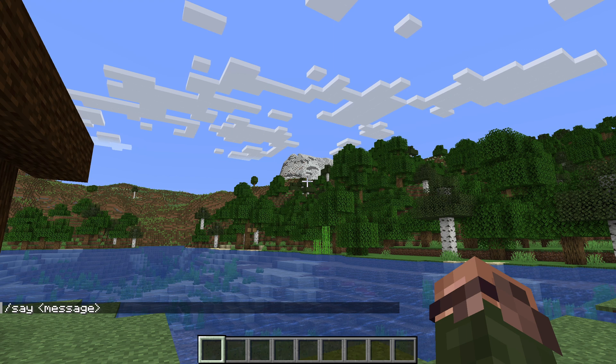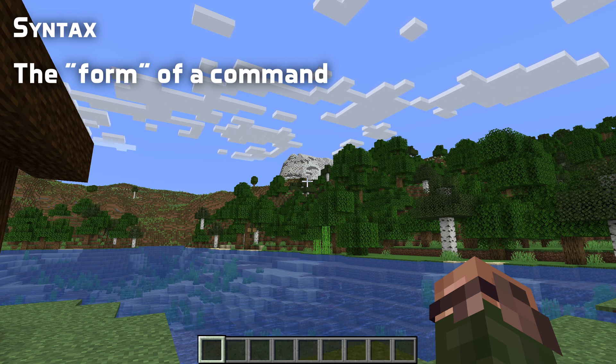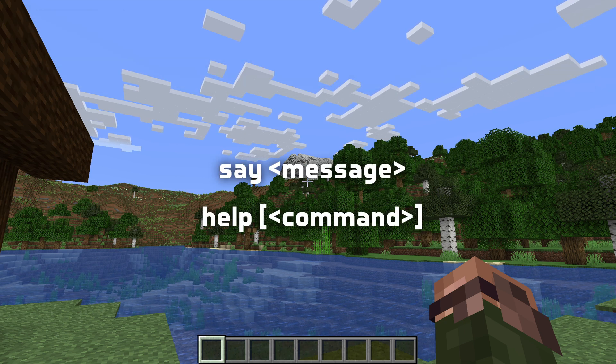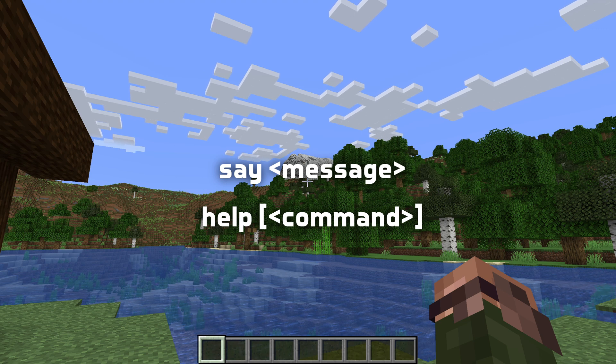Let's go through some terms that will be used throughout this series. Syntax, like I just mentioned, is the expected format for a command. The syntax for a command is its name followed by a number of inputs called arguments. Each argument is one logical unit specifying one thing, such as the name of a block or a position in the world. The say command expects one argument which is a message. The help command has an optional argument which is the name of another command.